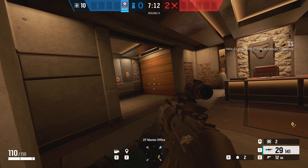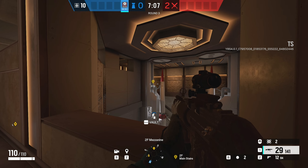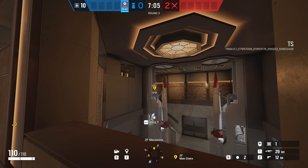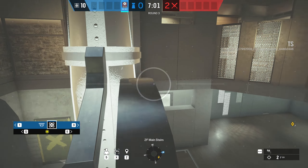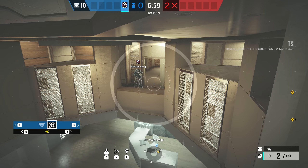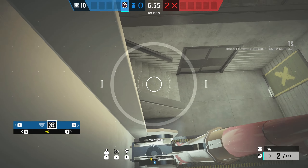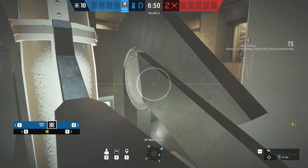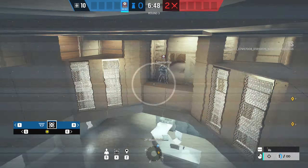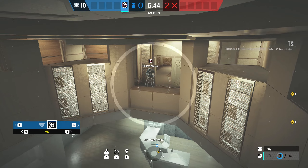Moving on to the next tricks — I have a couple of really good Echo spots you can use on this map. The first is outside in the missile lobby. What you can do is upstairs on the mezzanine: throw an Echo drone in behind the missile and it will be in the gap between the pillar, making it very difficult for attackers to shoot it out. You can pop up and get a lot of intel for your teammates and of course use its ability to disorientate the enemy, then run out and get some easy picks.